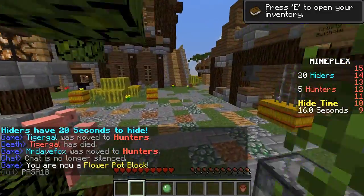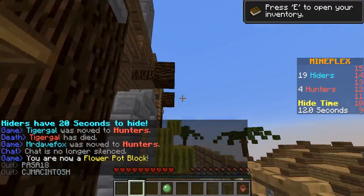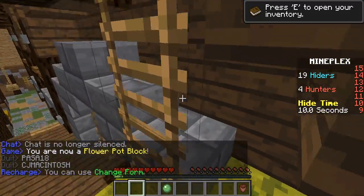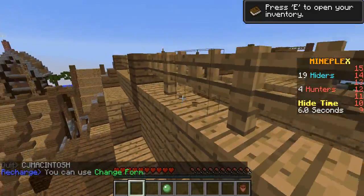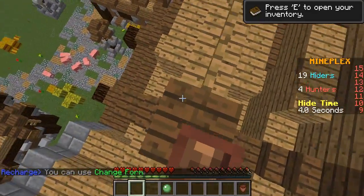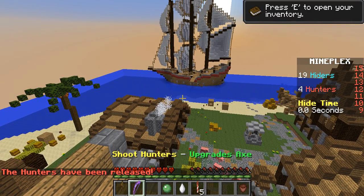I'm gonna go with my old strategy, which is turning into a flower pot, running up to the top of a building and camping here. We're gonna stay up here until a hunter notices us and tries to kill us, and from there we're gonna try running away.